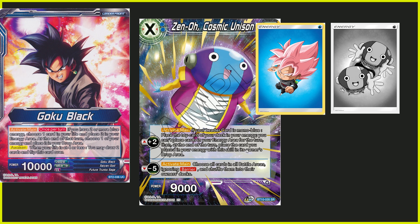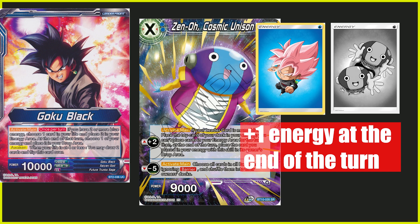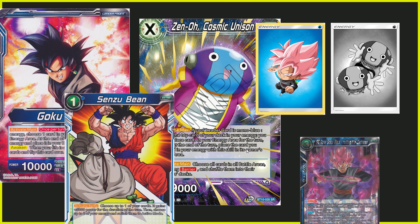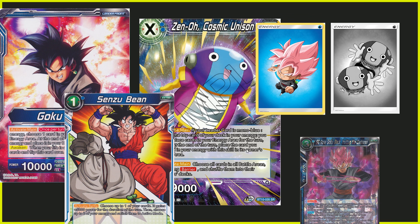You might say that's just one extra energy, but take note: Goku Black is blue, so it has access to Senzu Bean and also the Goku Black and Zamasu ramp engine that allows you to go even crazier with the one extra energy you get. One energy is a lot in this game, and you can do it again and again and again. So this is the combo, this is what people are talking about. It is very very powerful right now — but is it broken? That is up for discussion.